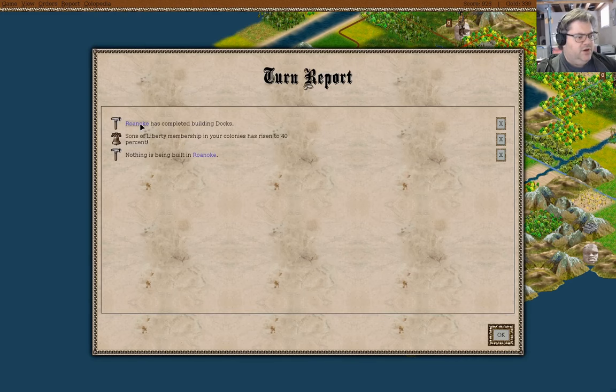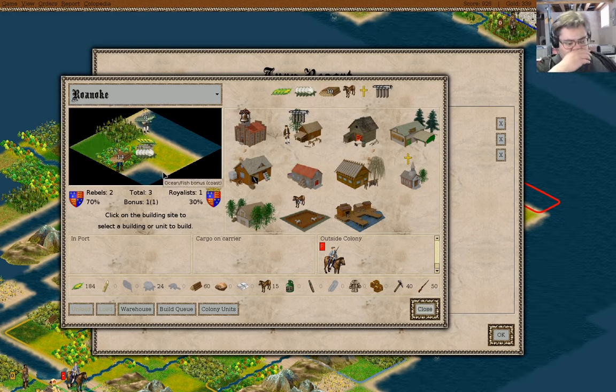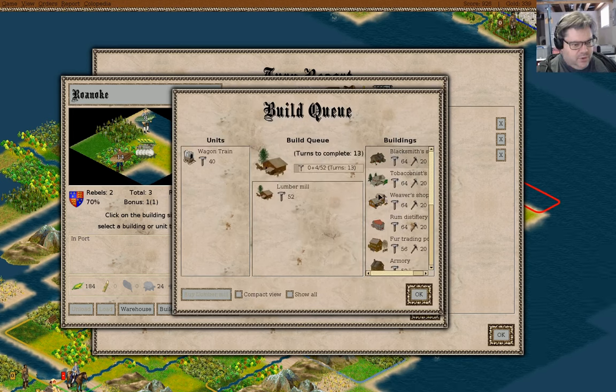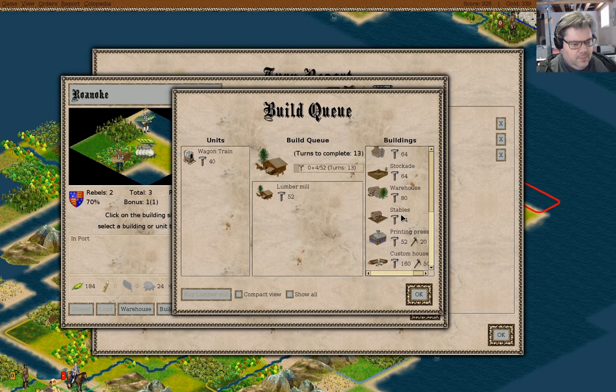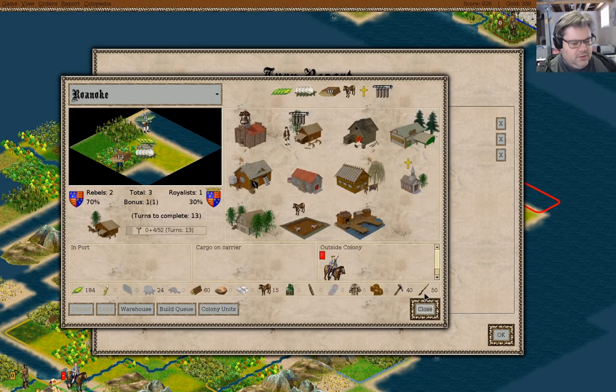Roanoke has docks! Let's look in Roanoke. What do we want to build here? Well, obviously a lumber mill and a warehouse, probably stables as well.